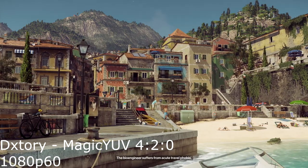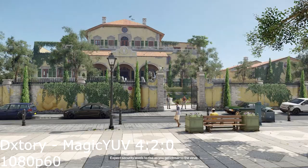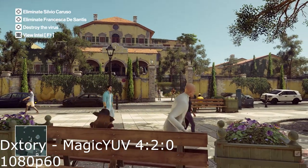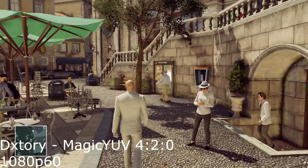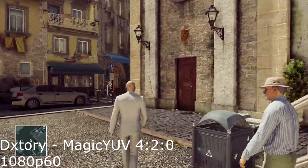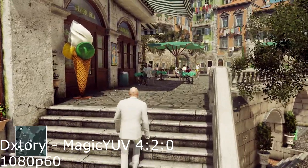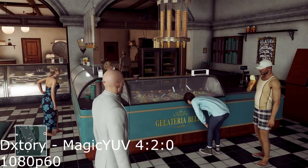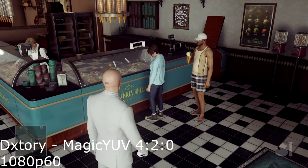And now we get to my favorite one — Dextory Magic YUV in 420 chroma subsampling, 1080p60. This created an AVI file that was 16.7 gigabytes. And how long was that? It must have been hours, right? No — it was 4 minutes and 42 seconds, with a bitrate of 507 megabits per second. It's insane. Look how smooth it is. Obviously if I had an NVMe M.2 SSD, this would be a whole lot smoother, but it's relatively smooth and it's uncompressed. It's lossless. Looks perfect.